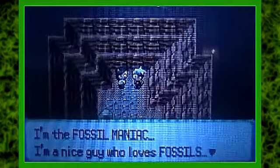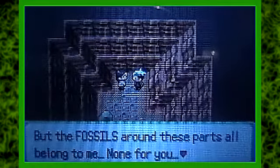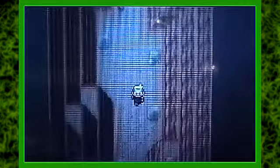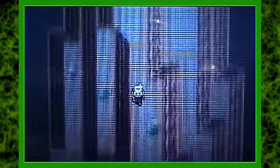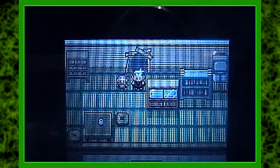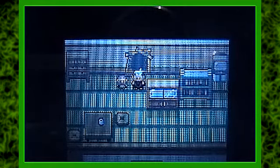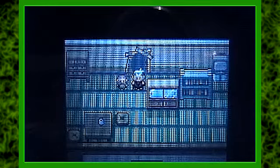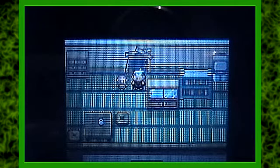The Fossil Maniac tells you that the fossils around these parts all belong to him. Basically, you can collect the Root Fossil or the Claw Fossil in the desert. Whichever one you don't pick up, you can come back here and pick it up from this guy — the one that you didn't get. But that's only in Emerald; it doesn't happen in Ruby and Sapphire. So in Emerald you can actually get both fossils.